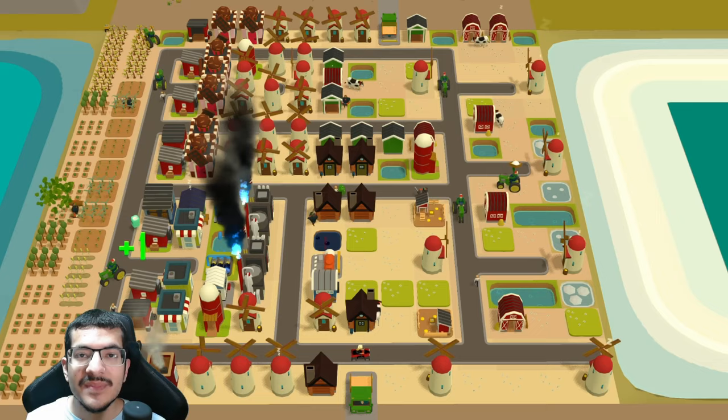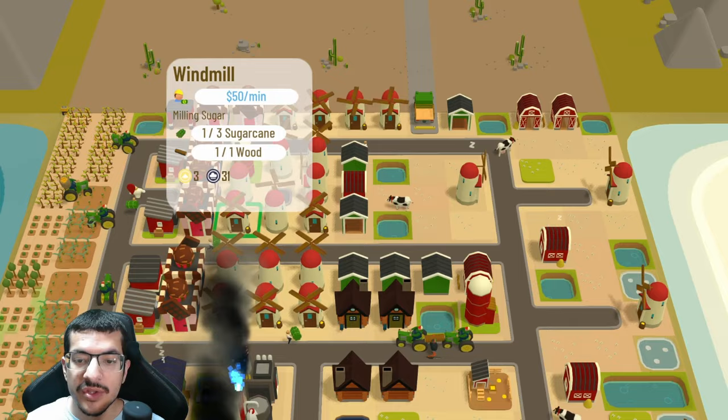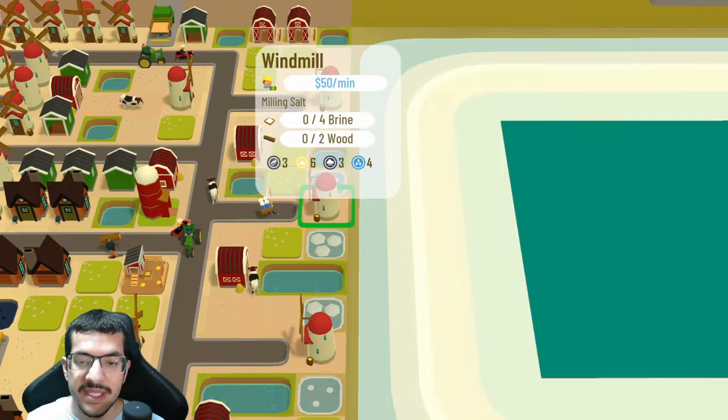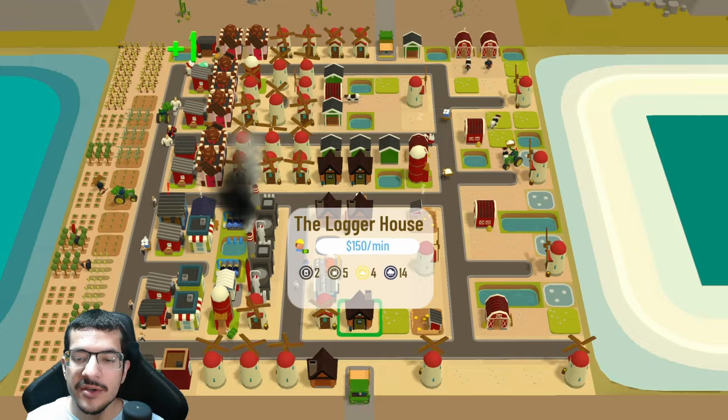Close to the crops we have three cakeries making chocolate pies, a bakery making butter, and seven chocolate shops making chocolate bars. There are 29 total windmills: 21 making sugar, of which 17 are on a red timer and four are on a green craft timer. Three windmills make salt on a green craft timer next to the ocean, and five windmills make cornstarch on a red timer.